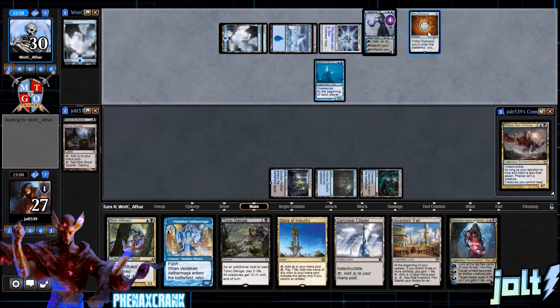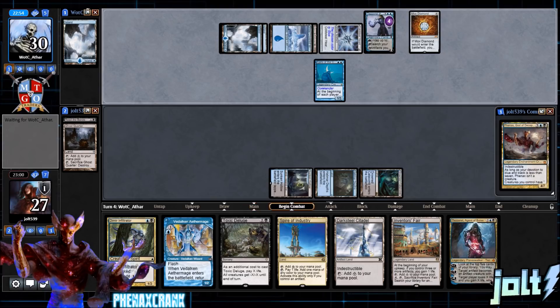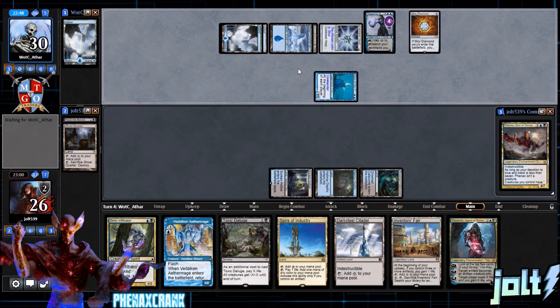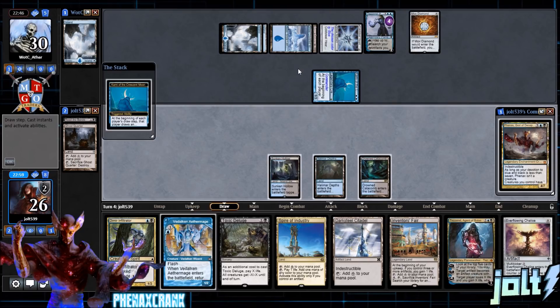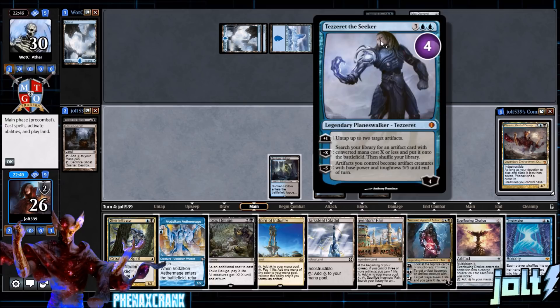Opponent goes for zero with their own Tezzeret — tapping out and animating a beater. They chunk an island off that. Kami is going to swing in for one, putting us down to 26 — two total commander damage. We drew Ever-Flowing Chalice and Time Twister.